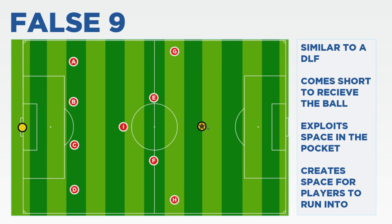Now the thing that makes the lone False 9 role unique is simple. With a traditional deep-lying forward, the forward would just come deep to get the ball and maybe flick it on to a striker behind him. The thing when Totti — and indeed Messi — played in this False 9 role, they don't have a man behind them; they have to use their wits to create the space for themselves.